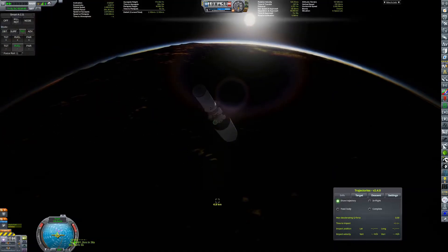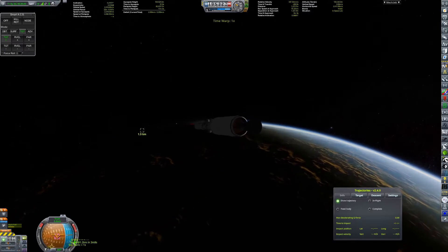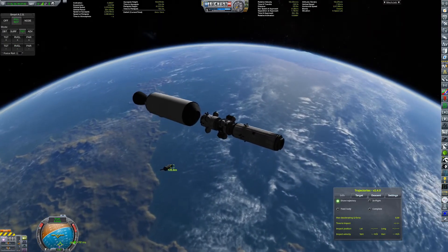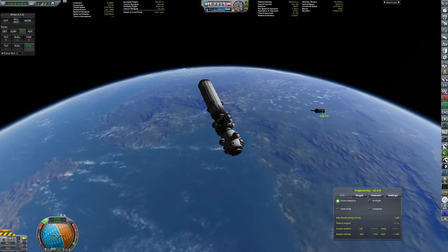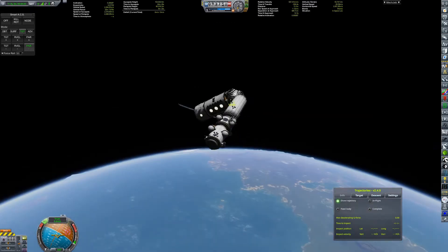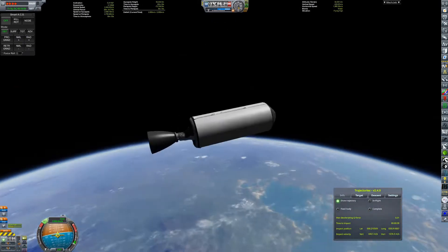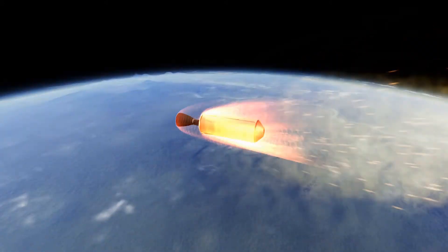Not much to talk about here. We've docked — I think I don't even want to know how many modules we've docked together in this series. We have arrived at the space station and can now detach the second stage and just use RCS to guide it in. Just a standard docking procedure. I decided to dock it to the side because it would be kind of long otherwise, and you want to give the space station some dimensions — you don't want it to just be a long stick floating in space.